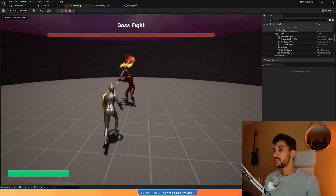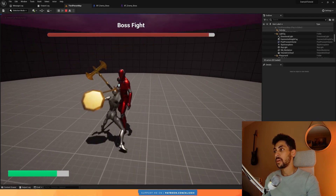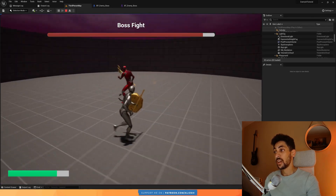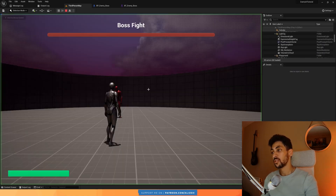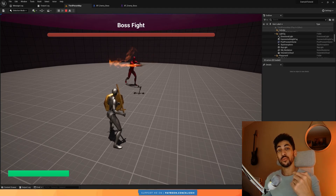Now that we have the boss able to attack, able to parry randomly, and also able to block us, and the player has the teleport, now let's also add movement. Right now, if I'm far away, the boss is just doing his thing, just attacking, because we're not telling the boss to move to the player.